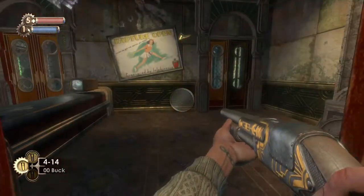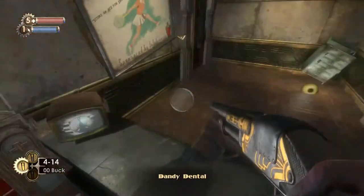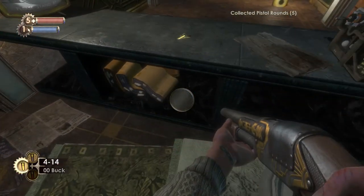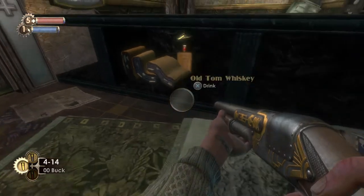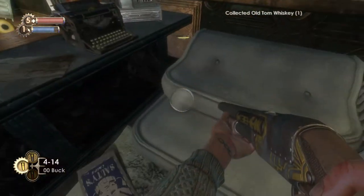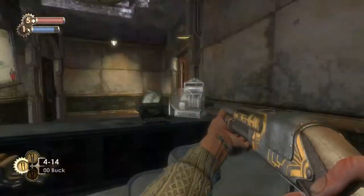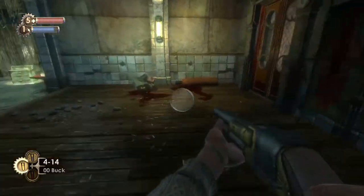We're gonna go through this door here. We can climb over and grab a couple of things — there's some bullets, there's some whiskey under here, there's also a register you can check. There's some potato chips, the cabinet, things like that. Go ahead and get those things collected and out of the way.